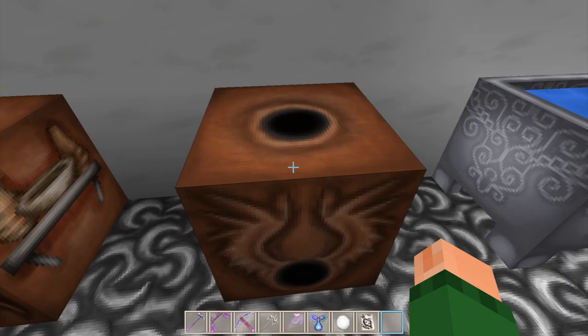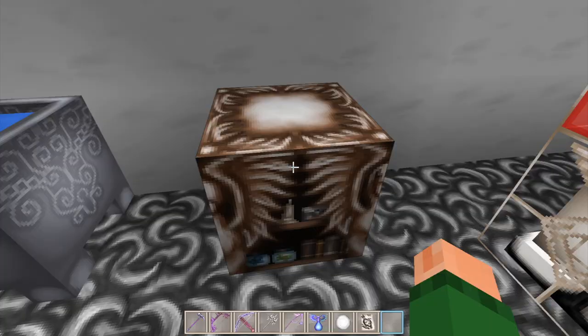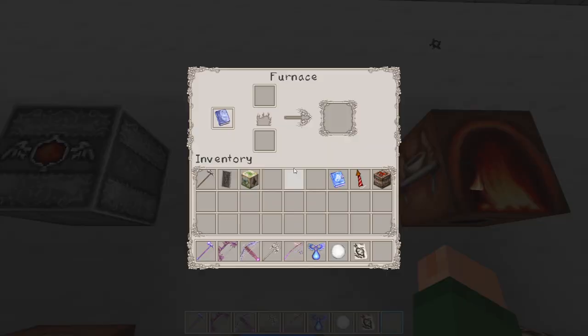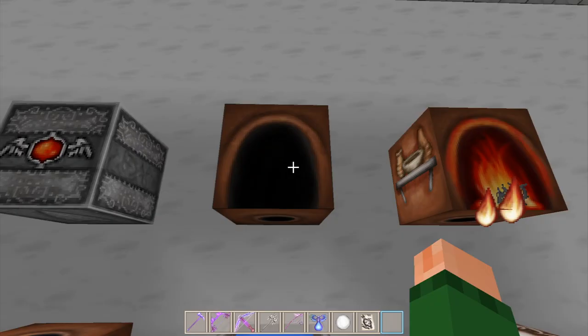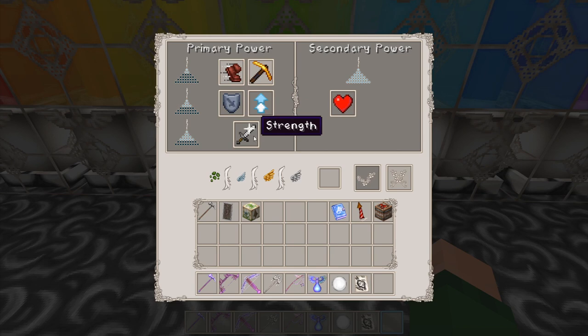There's the dispenser inventory and we've got the cauldron. The crafting table - there's the inventory for that. Then we've got the furnaces inactive and active - I love the amount of detail put on the sides of those, very nice. There's the inventory as well. Moving on to the beacons and the colored beacons - there you go. The inventory looks beautiful.